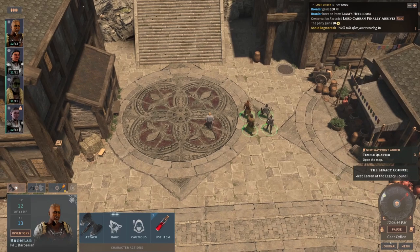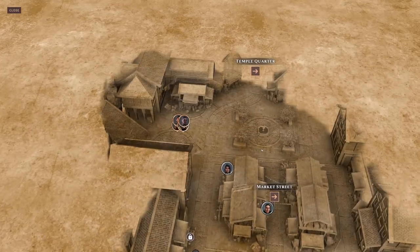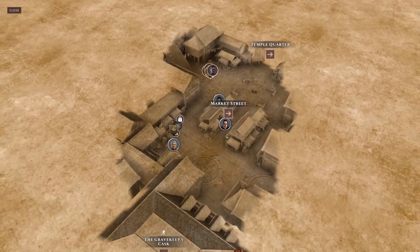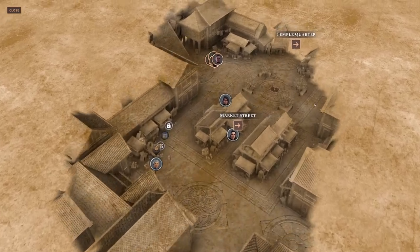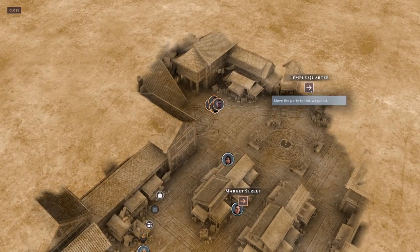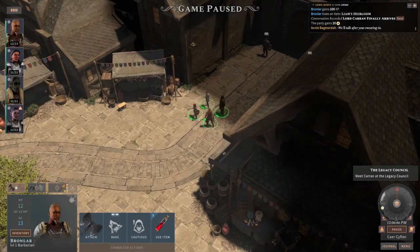Let me open the map. I forgot this game has a really nice map as well — look at that, that's such a pretty map, love that. Move the party towards this waypoint — sure, we will fast travel there.